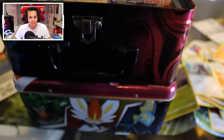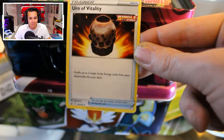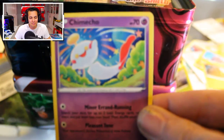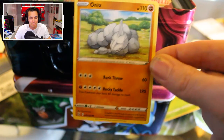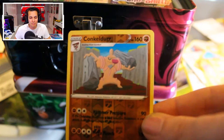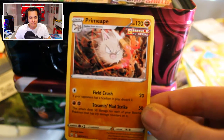There's the code. We have a Fighting Energy, the Urn of Vitality Single Strike, a Spoink, a Gligar — just seen that one. We have a Rolycoly, a Chimecho, a Classic Onix — blast from the past! A Sizzlipede, a Glimmet. Our Reverse Holo is a Conkeldurr. And our last card is a Normal Primate Single Strike.